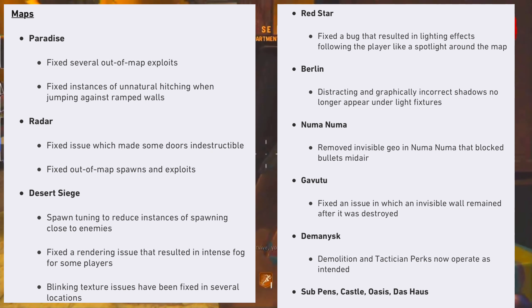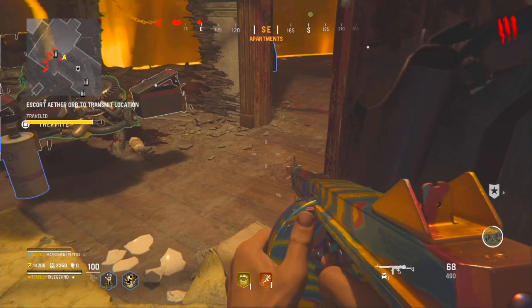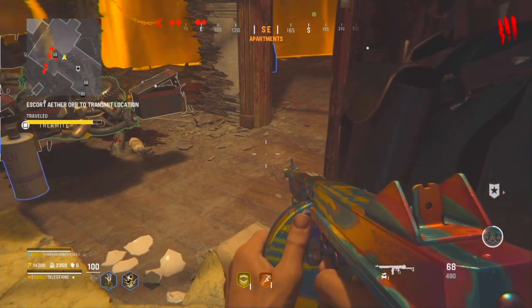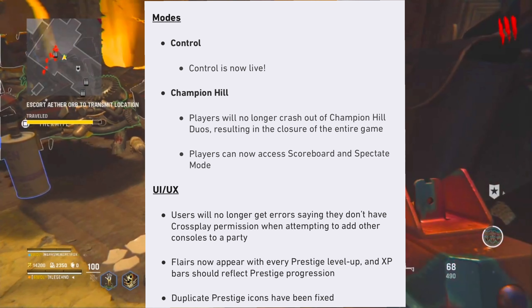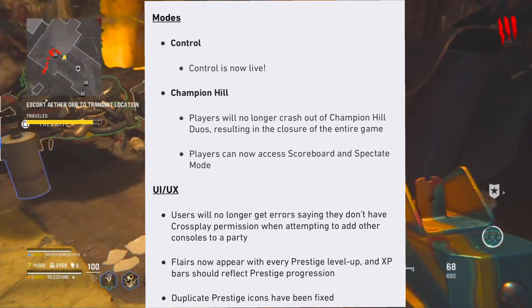For killstreaks, the mortar barrage has received two changes: damage dealt has been increased, and the mortar barrage flare has been tweaked to make deployment less difficult. So they essentially buffed the mortar barrage in this update.